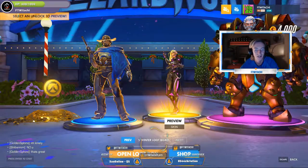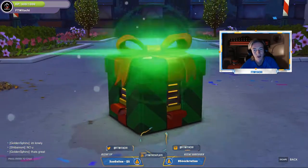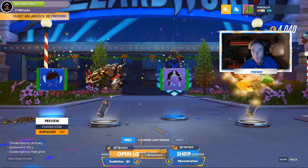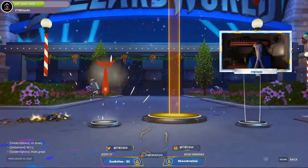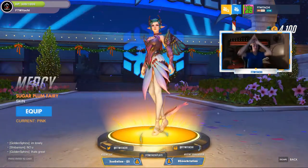4,000 coins. We also got the Reinhardt skin. This is probably one of the best unboxings I've ever done for such a small amount — only 26 crates, I usually do 50 plus. 4 more crates to go. We got the Mercy skin — you guys don't even know.